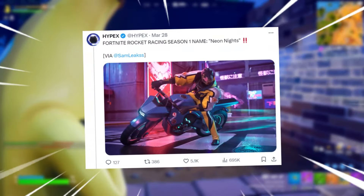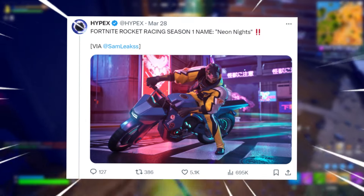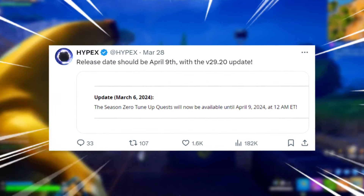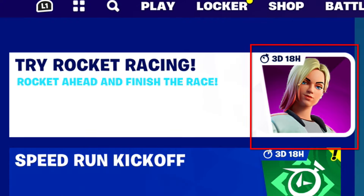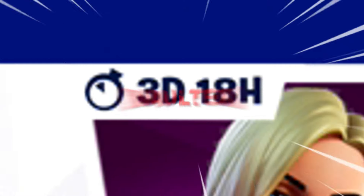The answer is no, it hasn't changed. According to Hypex, Fortnite Rocket Racing Season 1's name is Neon Knights, landing on April 9th, with the 29.20 update also releasing that day. You can also see this based on the timer remaining in Season 0 of Rocket Racing to get the free skin — this female character currently available — which will be gone forever after the timer on the right-hand side of the box runs out.